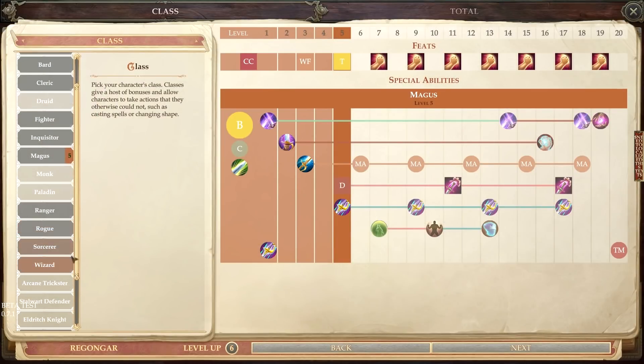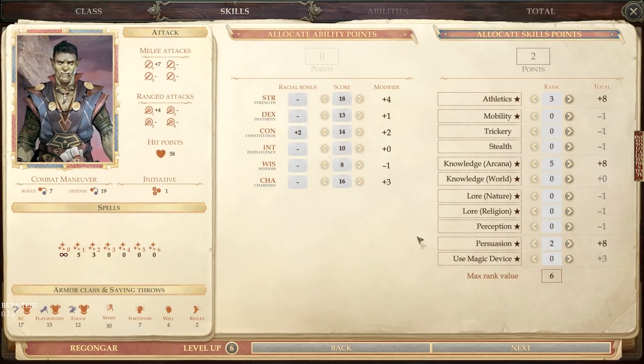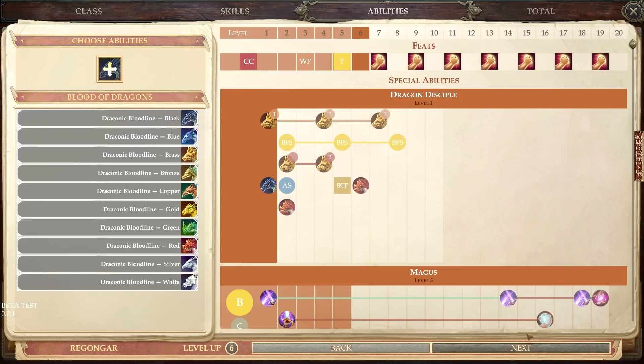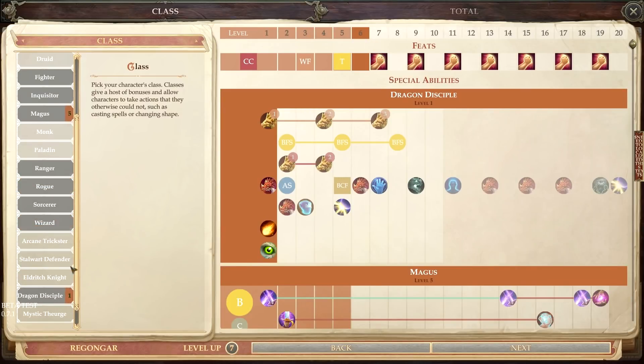Now you were wondering why I took Arcana — it's because Reg is designed to be a Dragon Disciple. So we're switching to Dragon Disciple, which means he won't get spells this level, but he gets to become a dragon, gains natural armor, and his Blood of Dragons ability. We'll put skill points into Persuasion and take Dazzling Display — being able to intimidate mightily, and turning into a dragon later makes it even more intimidating. Let's go with the fire motif and make him a Red Dragon.